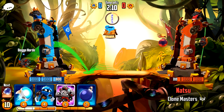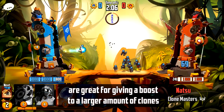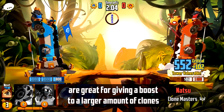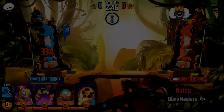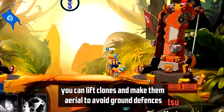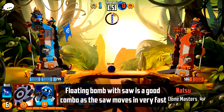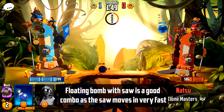Let's take a look at attacking. Exploding clones, such as the Blast Rocket, are great for giving a boost to a larger amount of clones. With Snatcher or Balloon, you can lift clones to make them aerial to avoid ground defenses. A floating bomb with a saw is a good combo, as the saw moves in very fast.